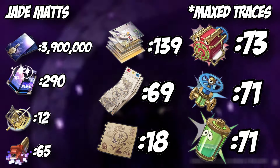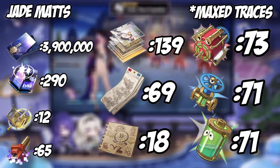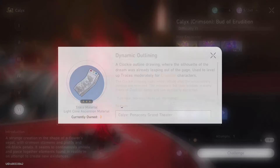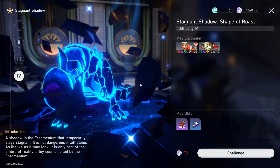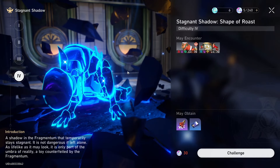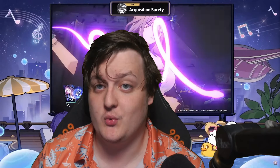I'll show on screen every single material you need when farming for Jade. For trace materials, it's going to be from fighting the new Calyx, which gives the new Irradiation material — just make sure you're farming that one. Her level ascension materials are also farmable; you just need to farm the T-Rex enemy to get everything you need for that.